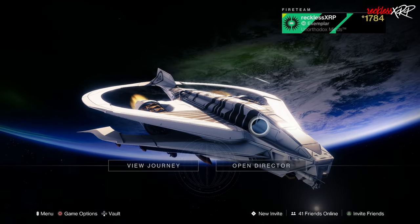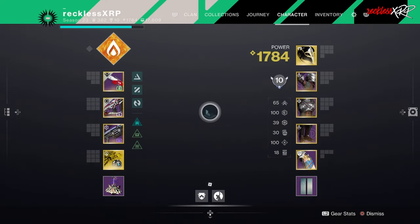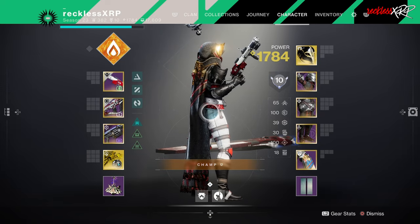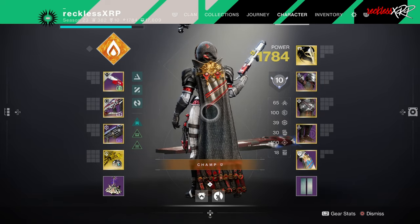Ladies and gentlemen, today we will be going over all of the random rolls for the Brave Arsenal weapons that will be making a return in Destiny 2 Come Into the Light, which releases April 9th, 2024.